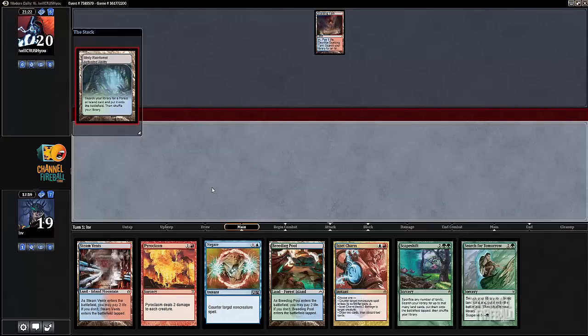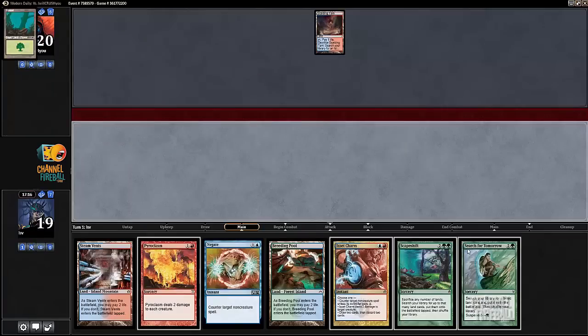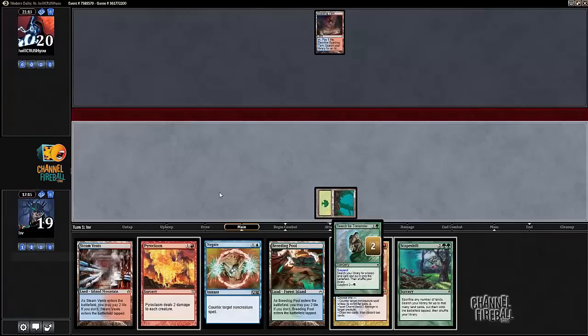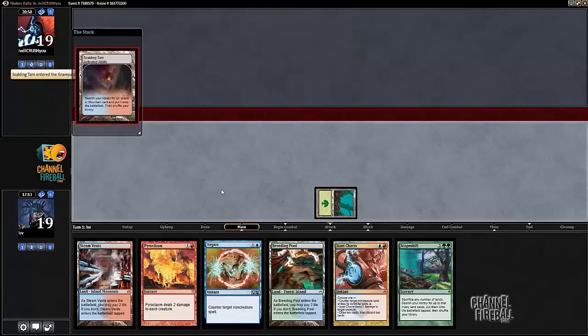Search will get me an island so I'll have triple blue for Cryptic. I want to minimize the damage I'm taking, though I don't get to kill a turn-two Young Pyromancer with this line. Is It Charm — no, I think that's okay. Suspend Search for Tomorrow. My opponent plays Young Pyromancer. Maybe I just play turn-one Breeding Pool untapped so I can play Misty turn two and pass, keeping Negate up for Blood Moon.